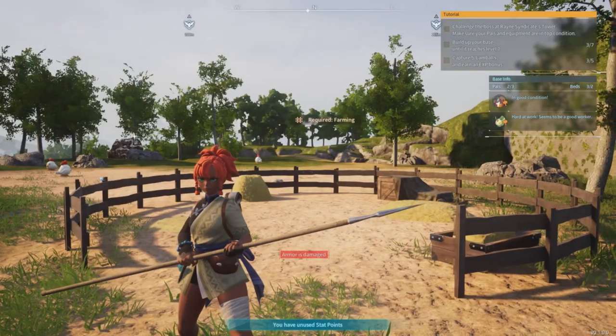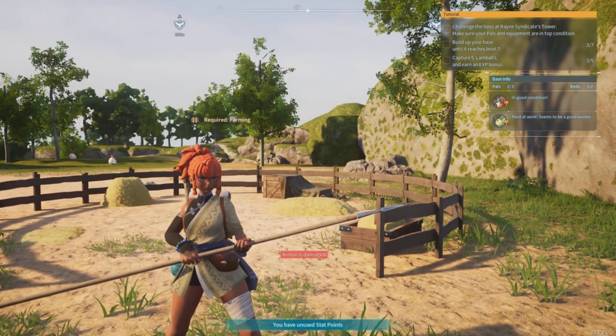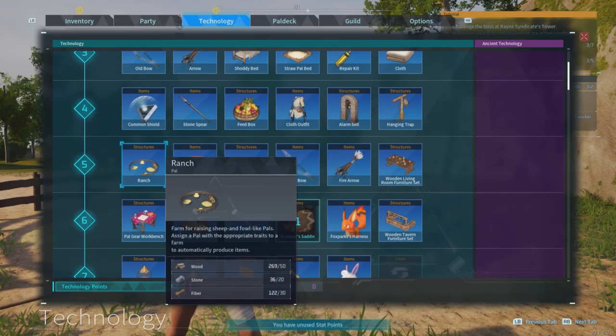One of the most important things you need in this game is pal spears — that's how you're gonna catch your pals. In order to make unlimited of these, you're gonna need a few things. Let's start off with the ranch; you're gonna unlock this at level 5 with wood, stones, and fiber. Once you place this down inside your camp, there are a few more things you need to do.